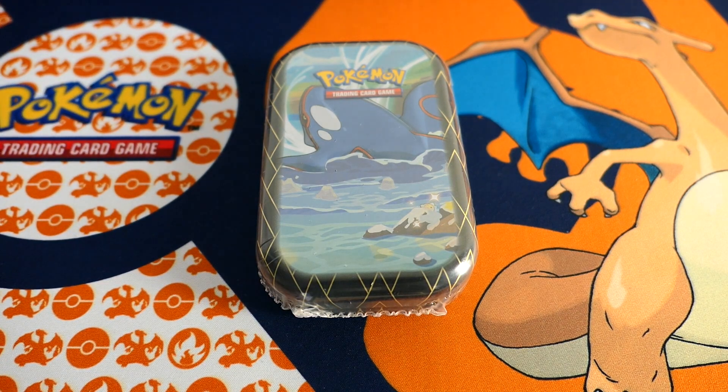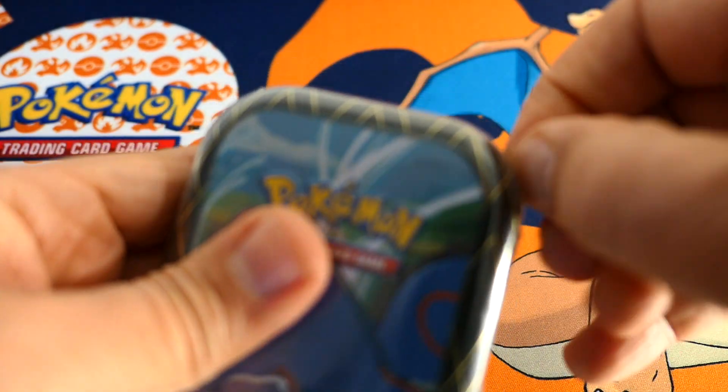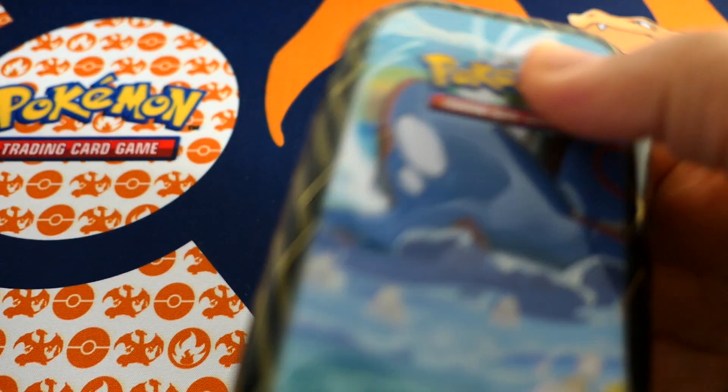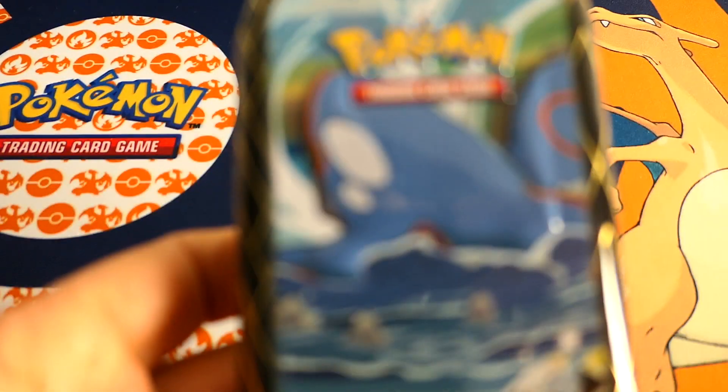Hi and welcome to Club Snakes. Today we have a new mini tin again — we have Shining Fates! Wow, okay, we have the Shining Fates mini tin.